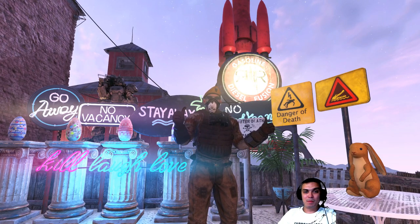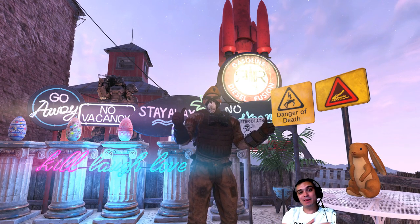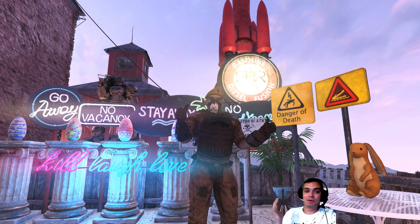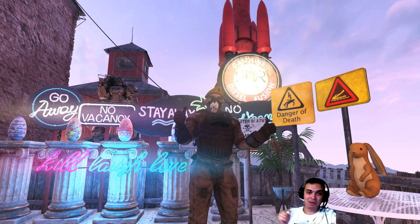Hey, what up Z Clan and everybody else, welcome to my Fallout 76 Atom Shop today. We have just one quick item, which is a light, but it's good to have for the camp. Let's not waste more time and jump right into it.